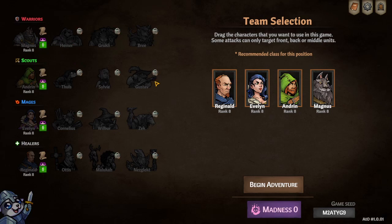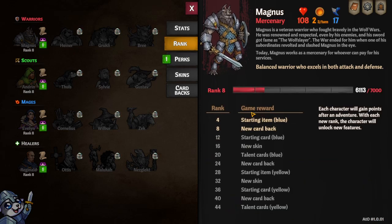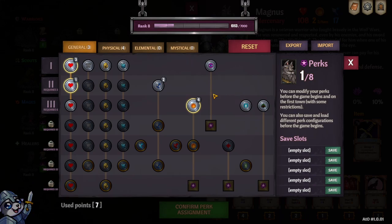Every character is pretty similar in terms of their cards, but they have a strong difference in starting position. Most of the starting classes - Magnus, Andrin, Evelyn, and Reginald - all have a more balanced approach. It even says so: 'Balanced warrior who excels in both attack and defense.' They all have a little rank bonus with a bit of power, as well as the actual levels of the characters themselves.